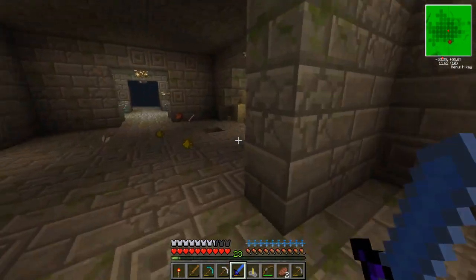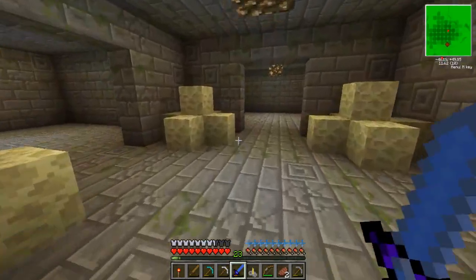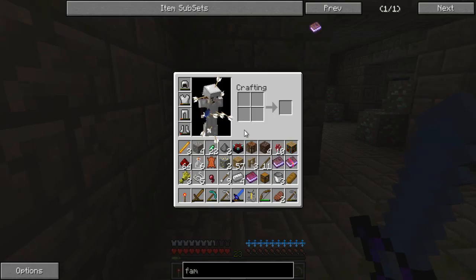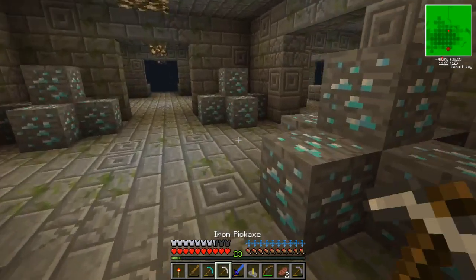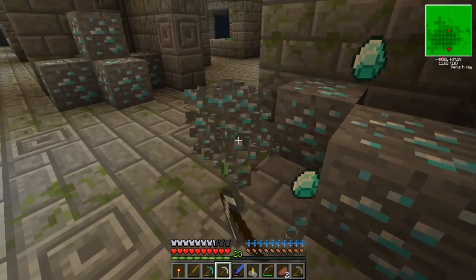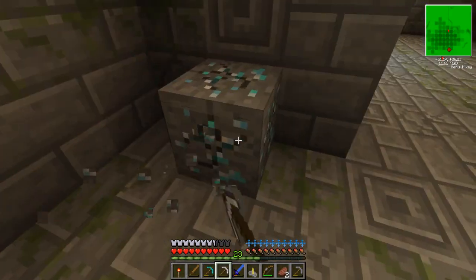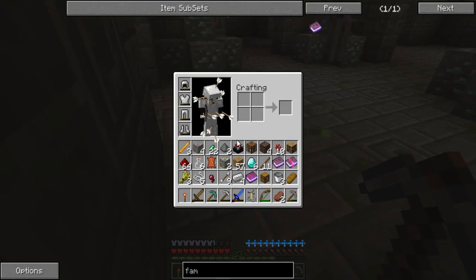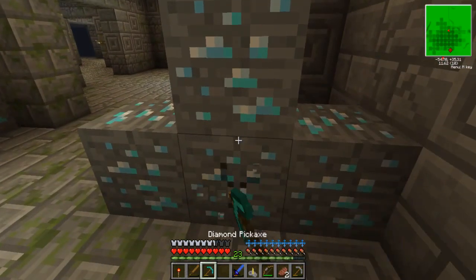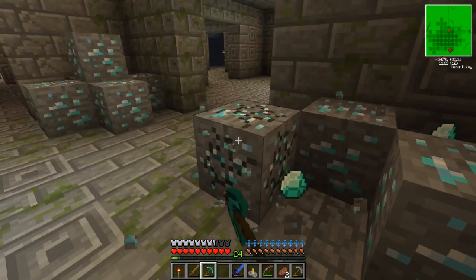I need to secure the area and get these diamonds before I die. Let me just grab some of this stuff and get out of here. I need to grab some end stone as well. There's a lot of diamonds here — this is perfect, absolutely perfect. I cannot believe we just found this. That's six in each corner — that makes about 24 diamonds if I count correctly!